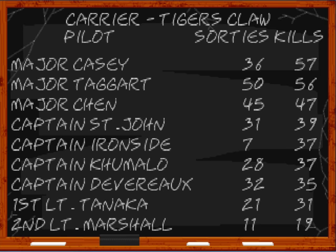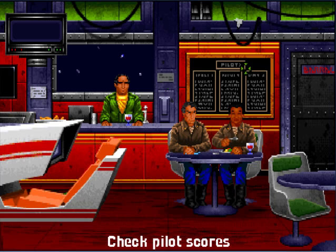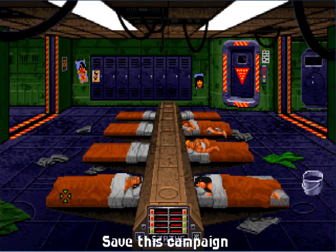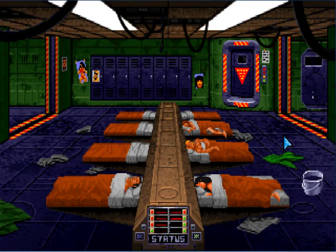Devereux and Kumald, both of you — eat my dust. Well, with Kumald I'm still tied, but we're climbing. Captain St. John — only two more kills to reach that one. Then it's just Jen, Tigard and Casey. We're getting there, folks. I believe that warrants a save. We'll meet you next time for some more Wing Commander. Bye for now!